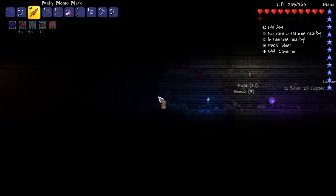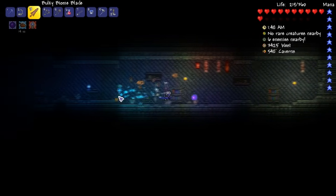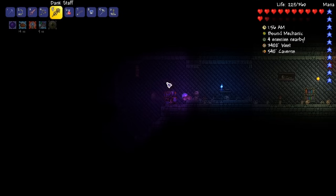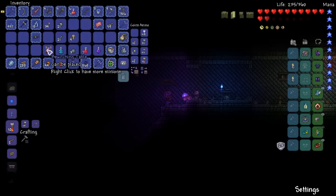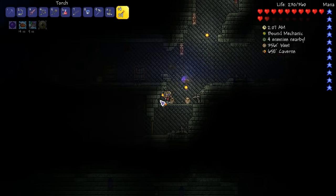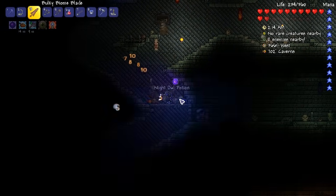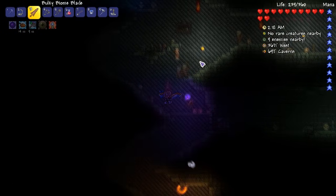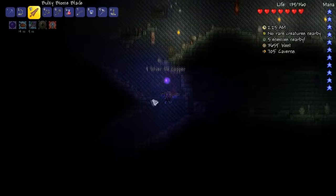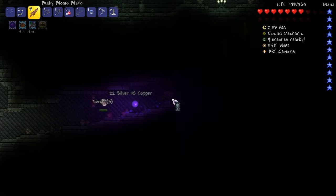I'm actually getting golden keys a lot easier than I've ever done before. I swear I usually get them less frequently. That's the thing about RNG — I could come here today and have great luck with keys, and then the next 100 worlds I could have horrible luck. Everyone will disagree about how rare they are. Magic missile — that's one step closer to the Knight's Ray.